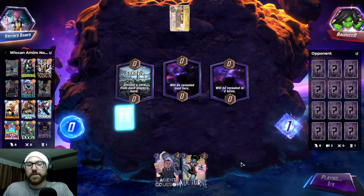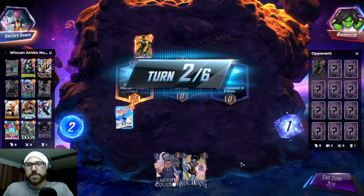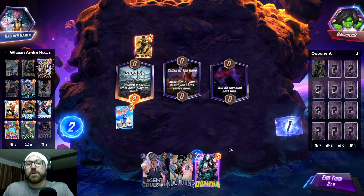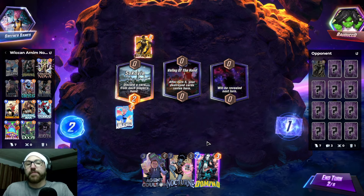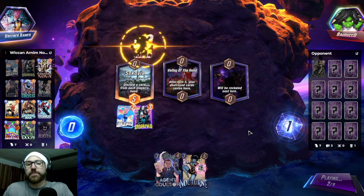Let's go Quicksilver. Sunspot — so they're playing High Evolutionary. Let's go Domino. Hopefully we pull Cassandra Nova off the top.